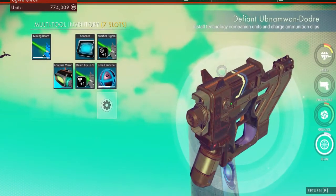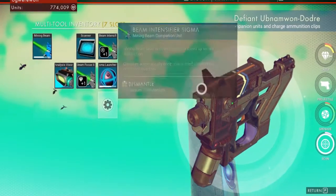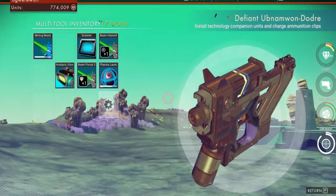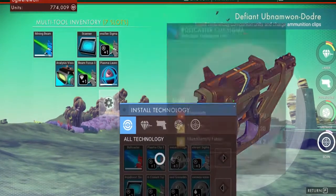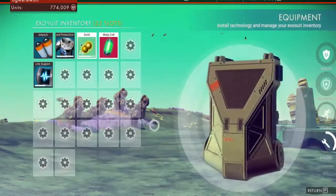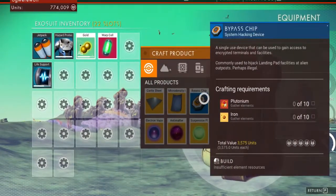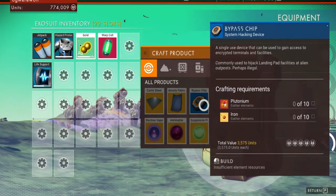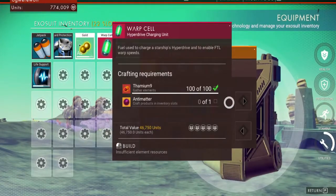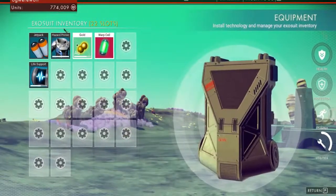Your weapon — the multi-tool — you have to either buy or find by talking to aliens. This one's a seven-slot and it's pretty weak. To add something to it you left-click on it. One thing that got me for a long time: to craft a lot of stuff you have to hold down E. That gives you things like bypass chips, which you use a lot. Further down the line it gives you the stuff you need to make warp cores, which lets you warp around.